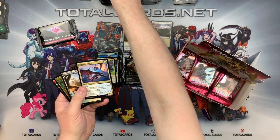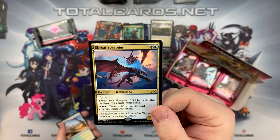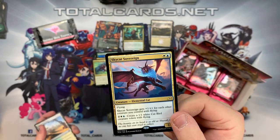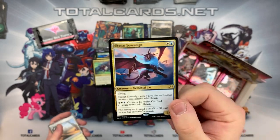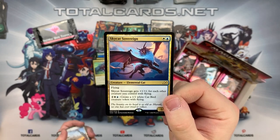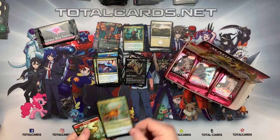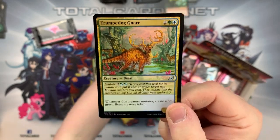We have our Sky Cat Sovereign - our rare. It's white and blue, a creature Elemental Cat with Flying. It gets +1/+1 for each other creature you control with flying. You could use that with a card from Theros like Dream Trawler in a flyers deck - it gets stronger with each flyer. For four mana - two and one white and one blue - it can create a white Cat Bird creature token with flying. Interesting. We also got a foil card - the Trumpeting Gnarr. Interesting to see some of the new mutate abilities that have come into the set.